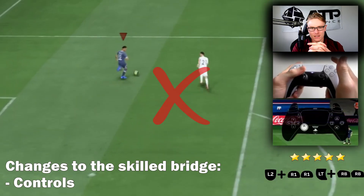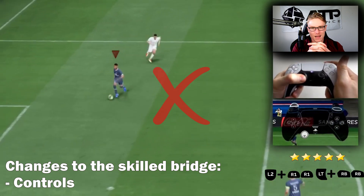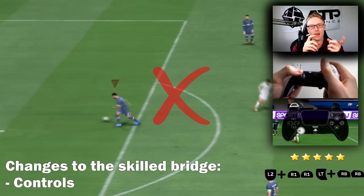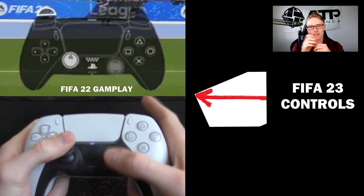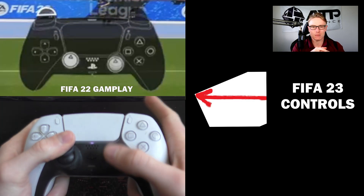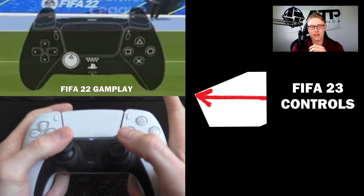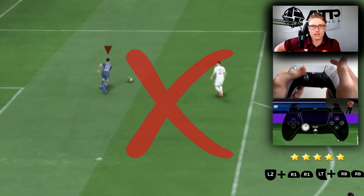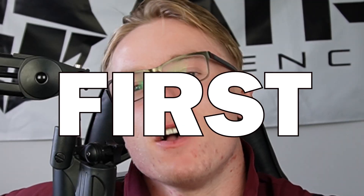Skilled Bridge - it's not performed the same as last year. They've said it's going to be performed with L2 and the right stick, and it's basically going to be similar to a heel flick - flick forwards and then back. But this time you're holding L2 to perform the advanced skilled bridge with the heel flick variation. So you hold L2, flick forwards, then flick back and the player will perform the skilled bridge.